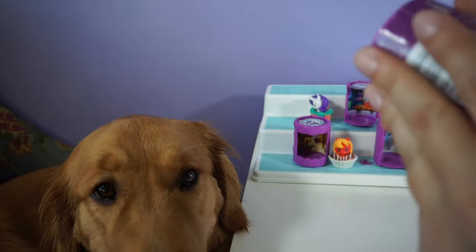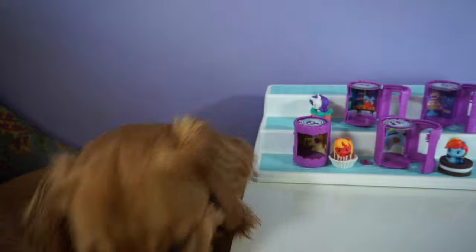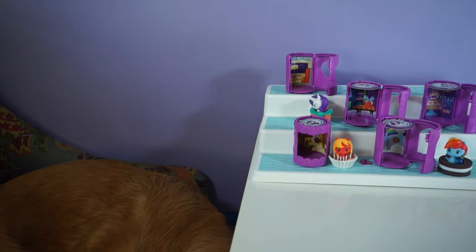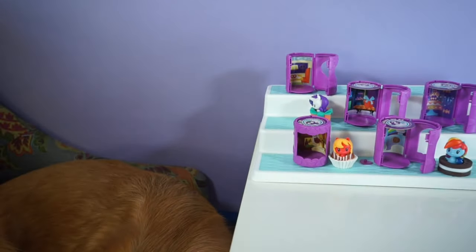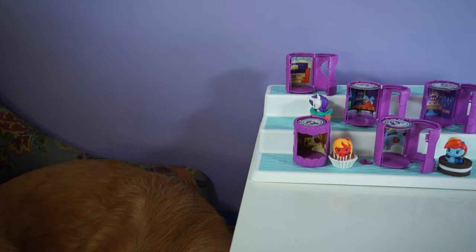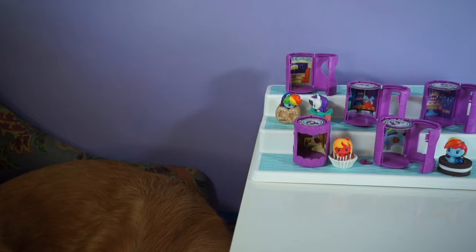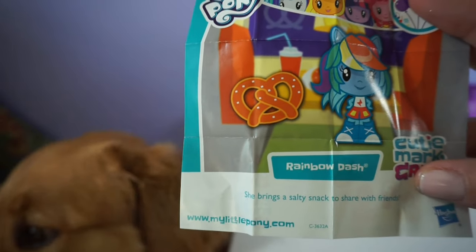We're already on our last one — I really like these. I didn't realize they were gonna come with an accessory to sit in. We probably have a new one because we have another new background: a little diner with a pretzel. I love pretzels — I hope the accessory is a pretzel. And it is! We have a little pretzel and our pony. So we have Rainbow Dash again. She brings a salty snack to share with friends.